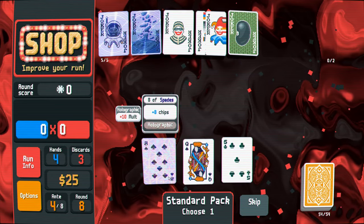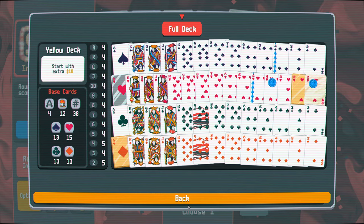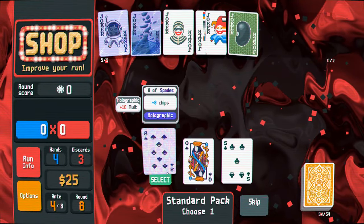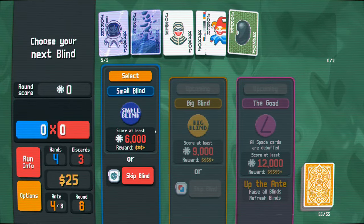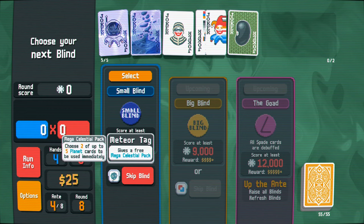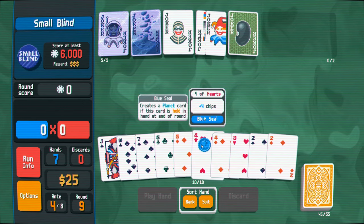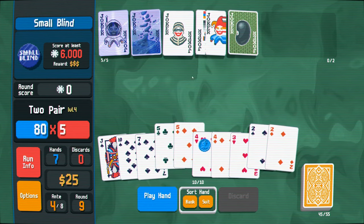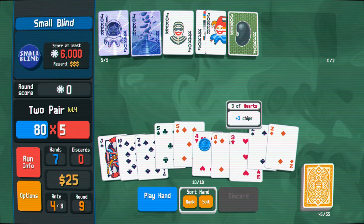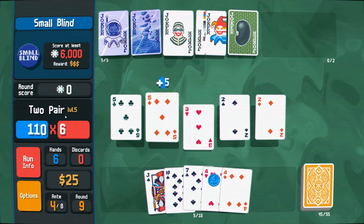So what do we got here? A holographic eight. Do we have eights? We have four eights still. I mean, it's not gonna hurt to add this. Next round - and then this is the last turn, I'll keep the bean. So we got another two pair, but I would like to keep this in my hand if possible. So let's play the weaker two pair and throw something away as well. Get rid of this three. Oh nice, our two pair leveled up again.